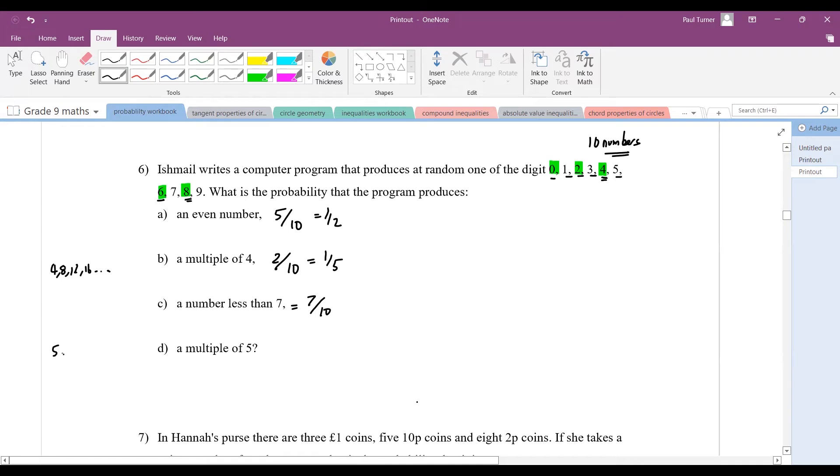Part d: a multiple of five. In the same way as with multiples of four, multiples of five are five, ten, fifteen, and so on. From our set of digits, we only need five, because there's no ten. So this would be 1 out of 10, which is one tenth.